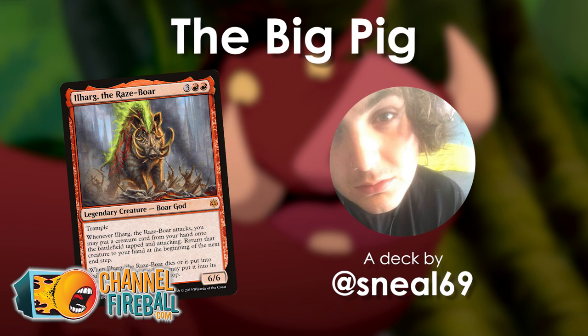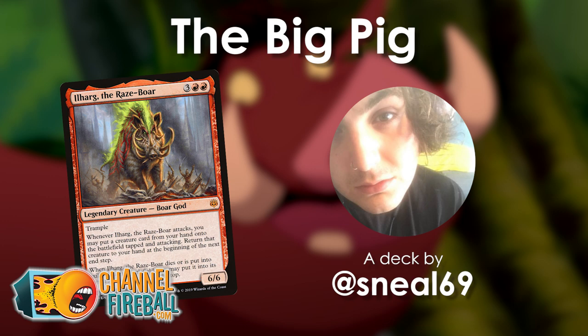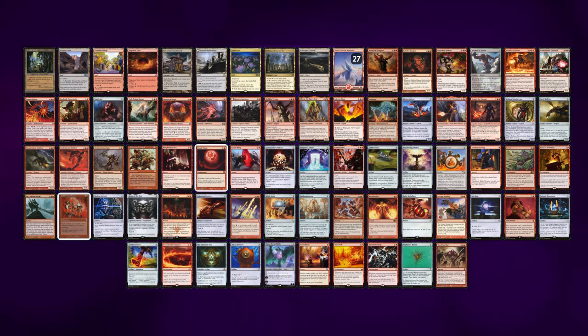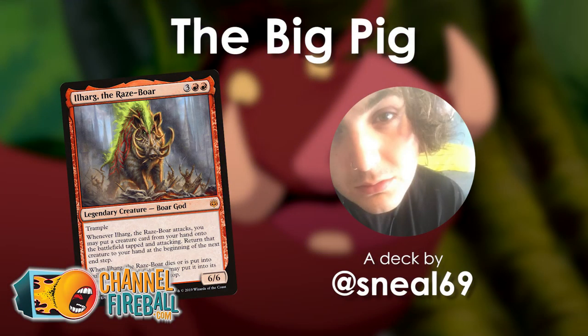It's time for 5 Minute Deck Tech, and this time we are slamming enormous red monsters into play with the help of the biggest pig of them all, Ilharg, the Razebore. Technically it's not the biggest pig — tied for fifth at the moment, narrowly squeaked out by the famous four-mana 7/7 Woolly Razorback. In any case, Sneal69 sent in their list, which is chock full of big red idiots that you can cheat into play thanks to this boar god. Let's get stuck in and have a look at what this deck is all about.